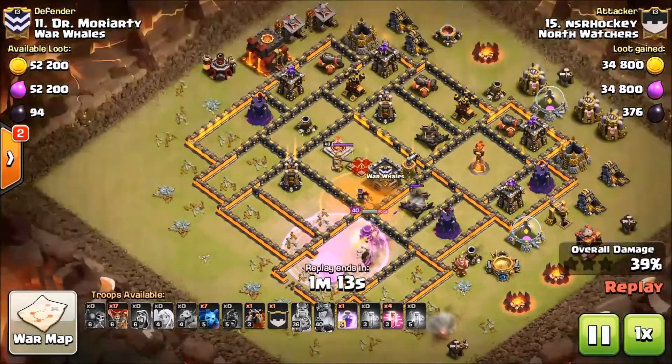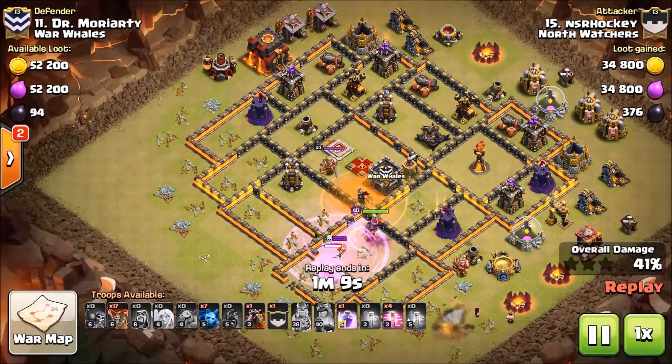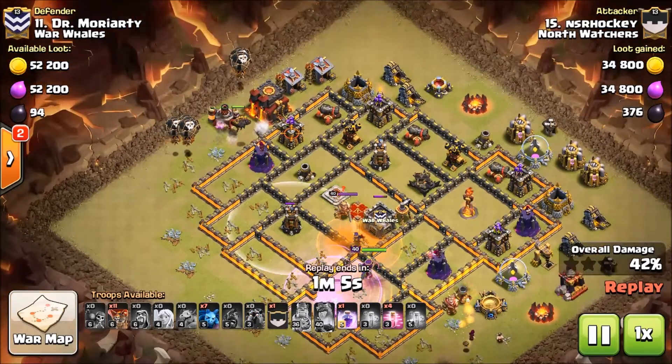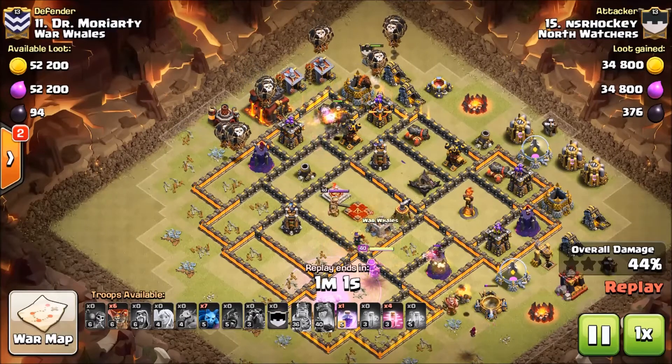If he pushes in deep enough he'll access that compartment — watch the wall breakers, boom — excellent job with those wall breakers, Hockey! That last rage for the queen, and her ability's used, but he got the enemy queen. Now look at the base — it is set up perfectly for the lalo. He's going to miss this one defense but the queen will probably get that on the rest of the wall.